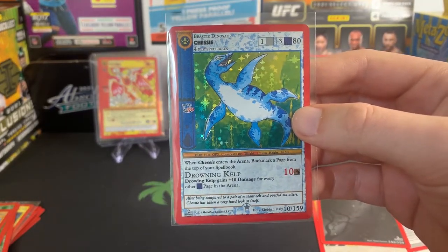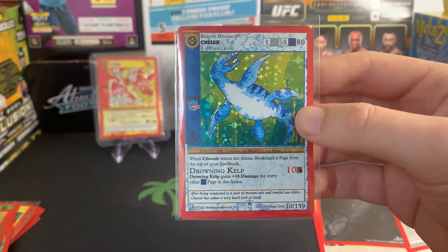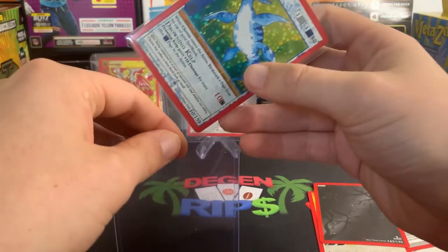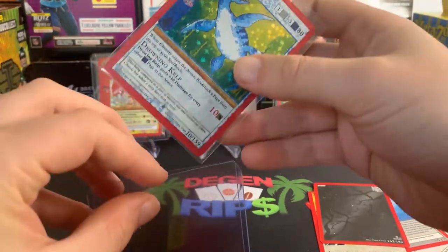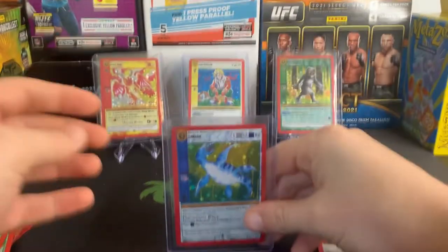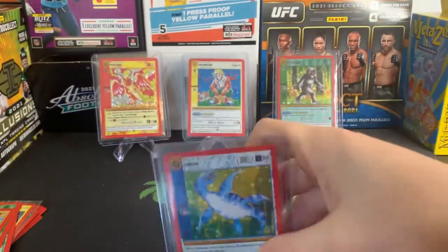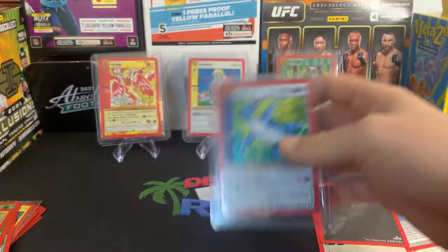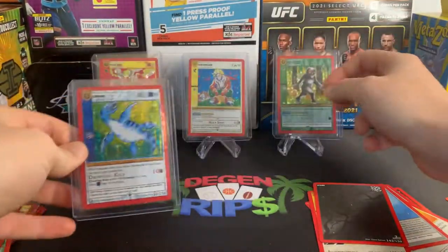After being compared to a pair of mutant eels and overfed sea otters, Chessie has taken a very hard look at itself. Man, poor Chessie. I wonder if fat shaming is a thing in the cryptid nation. I wonder if Bigfoot calls up Chessie and says, 'You put on some pounds, girl.'